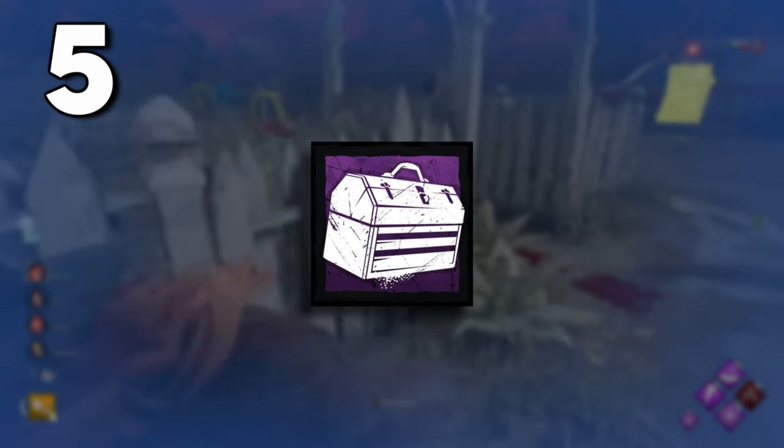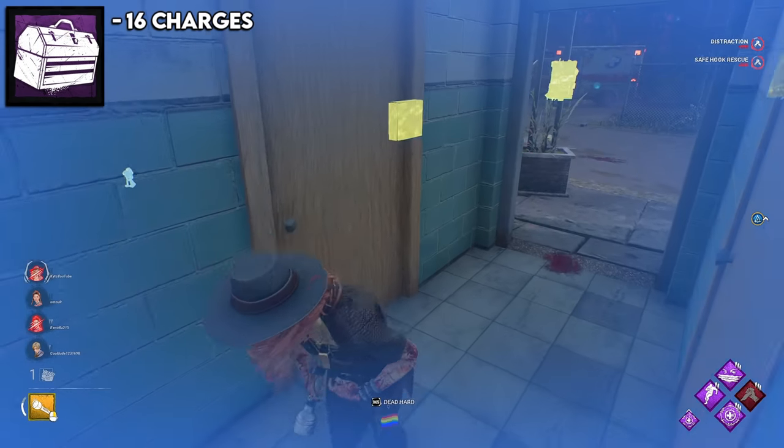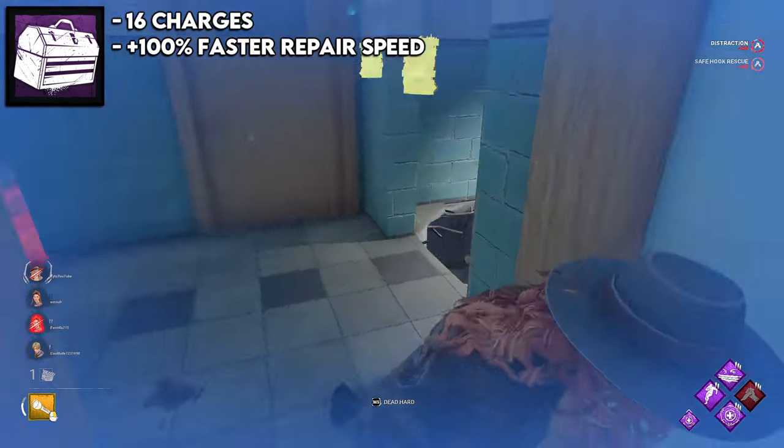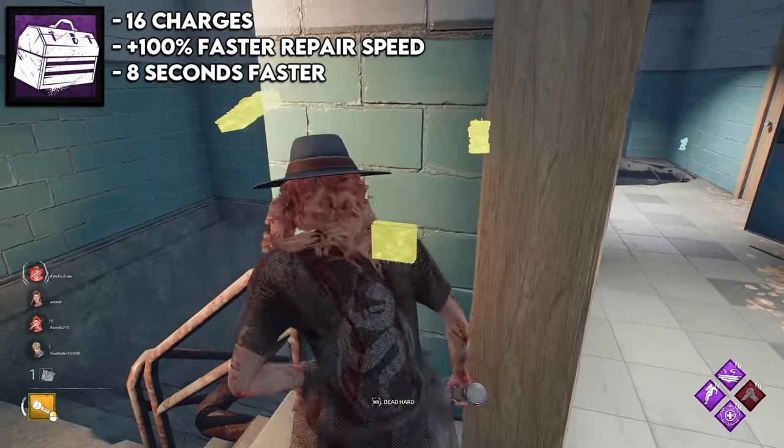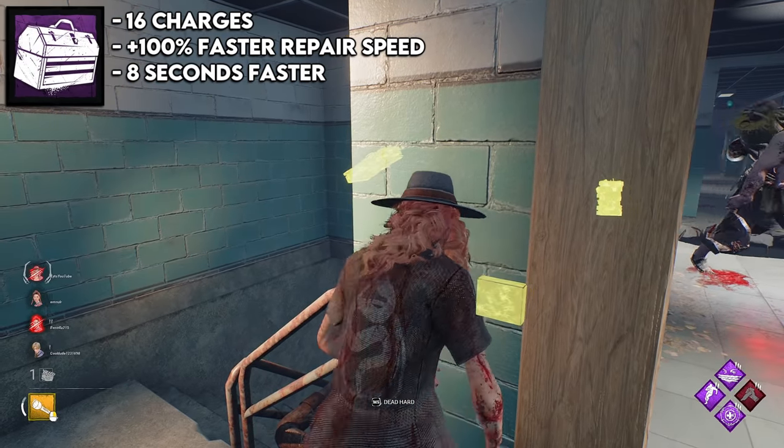The fifth spot is the engineer's toolbox, which is the purple toolbox. This is literally the same thing as the mechanics toolbox, but instead of 75% repair speed it's 100% faster repair speed. So this will by default shave off around eight seconds from a gen — just one second more than the green one.